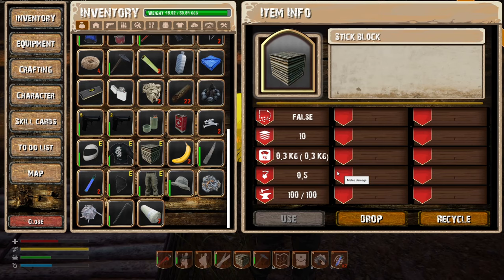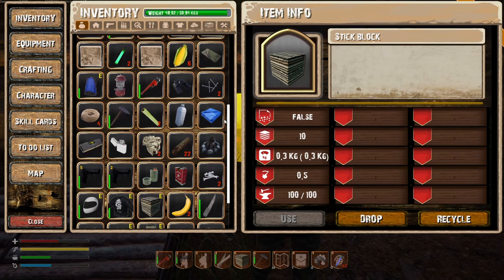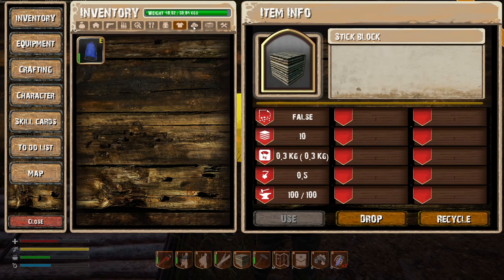We need more of those but we also need more spikes. Let's put down our campfire first. Where do I find my campfire? Did we build it? I'm pretty sure we built a campfire yesterday. House stuff — no.